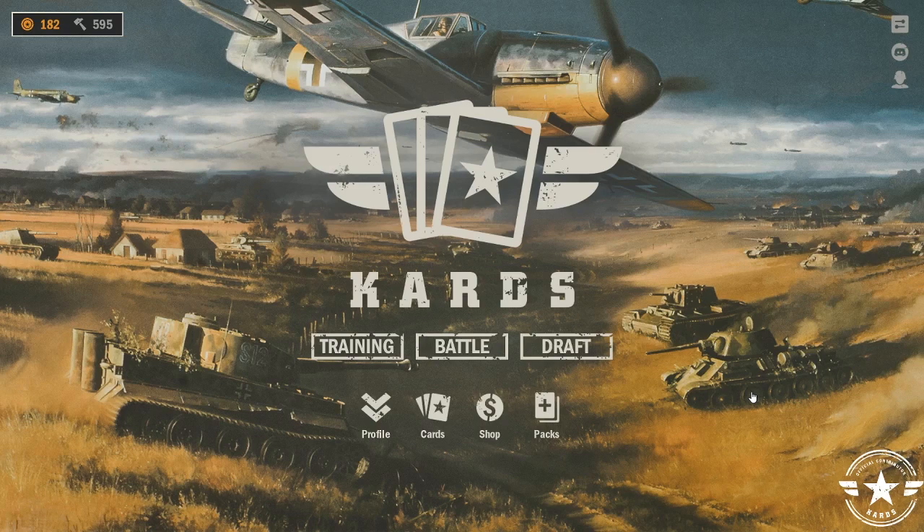Starting off, when Cards opens you are met with the main menu. In the top left corner you will see your current in-game currency balance, starting with gold. Gold is used to purchase card packs and enter into drafts.